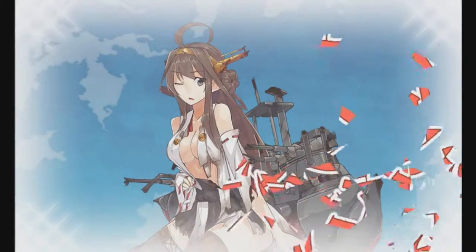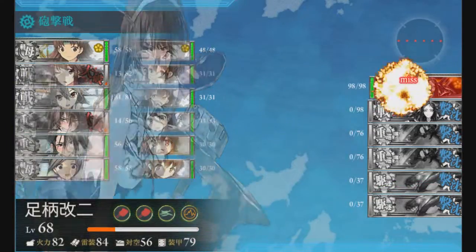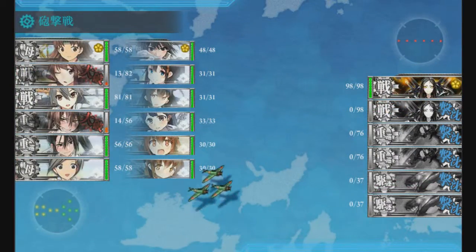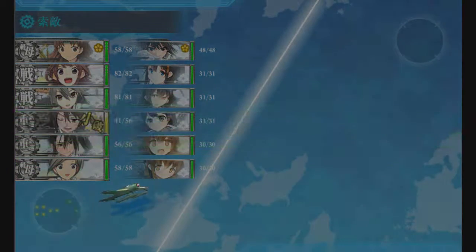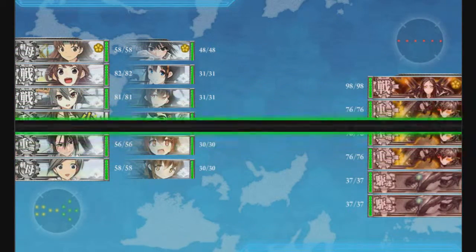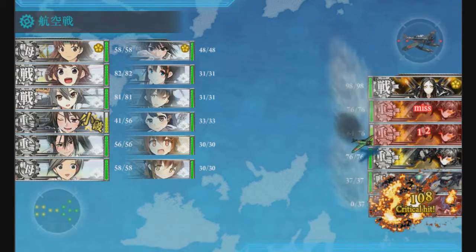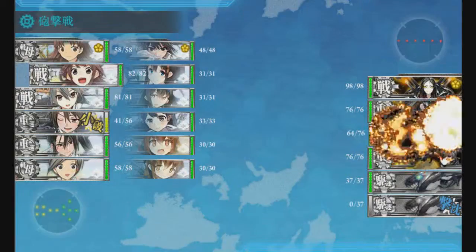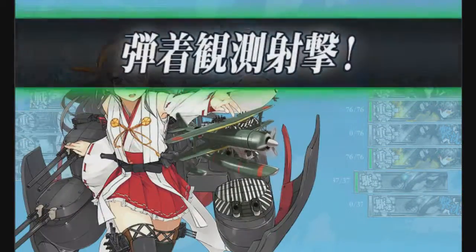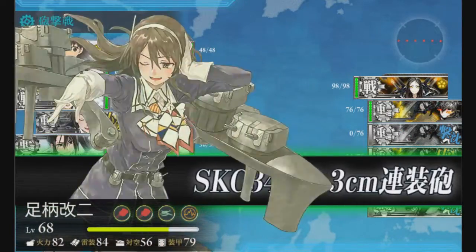You can see here this node kind of screwed me over this time, but generally this node is not a problem at all because it's two battleships. That was actually the only time I've gotten unlucky. The first D node is one I would say 90% of the time you'll make it through because it has a variety of combinations, but generally the battleships are the only real threat.